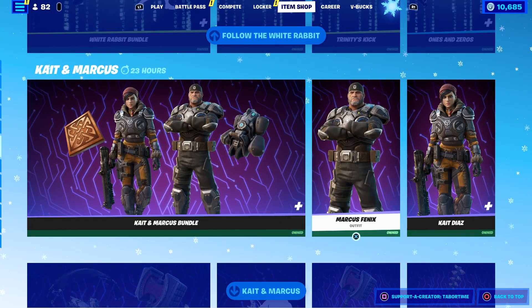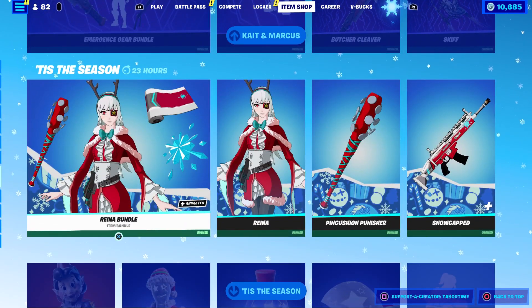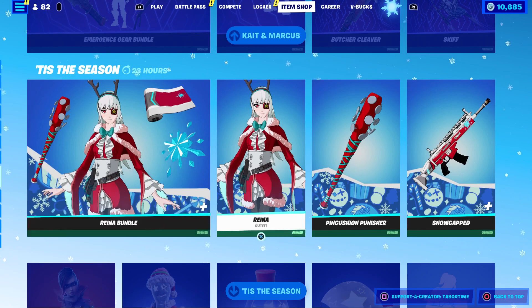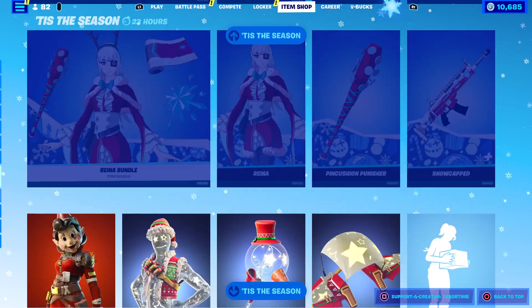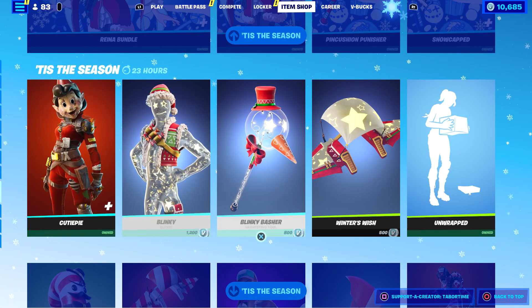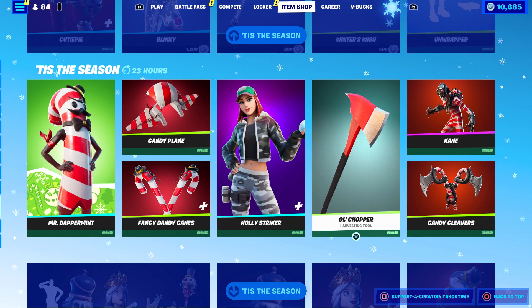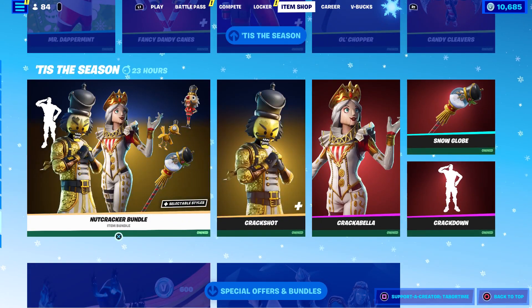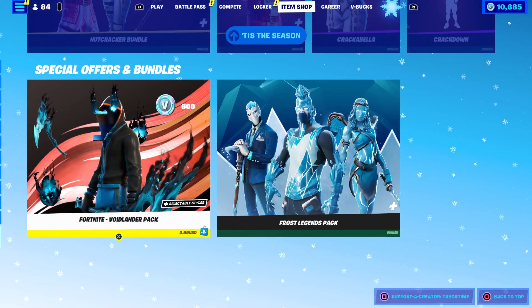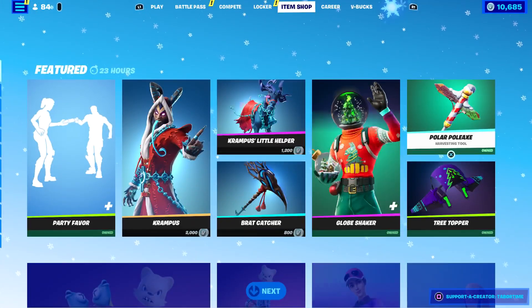Kate Marcus Bundle — I think this is leaving soon, so get it while you can, pretty decent bundle, plus the Gear Bundle. Then the Reina Bundle — pretty sweet if you didn't pick that up yet, brand new skin. In the 'Tis the Season section: Blinky, Cutie Pie, Mr. Dapper Mint, Holly Striker Cane, the Nutcracker Bundle, and the Void Lander and Frost Legends packs are here as well.